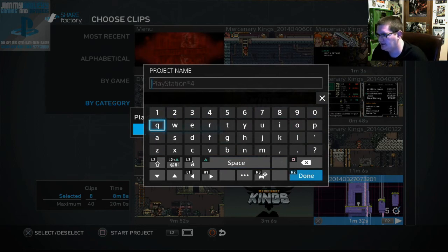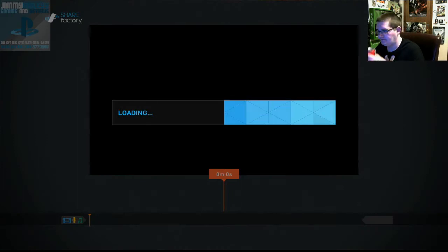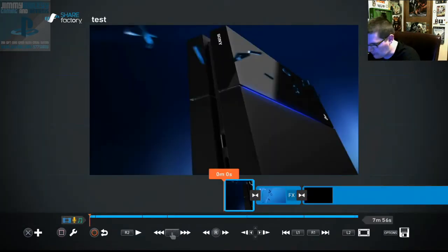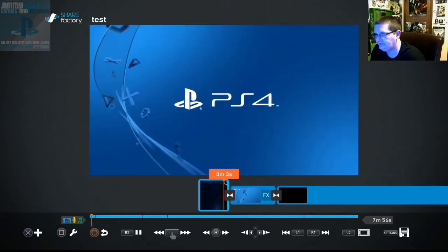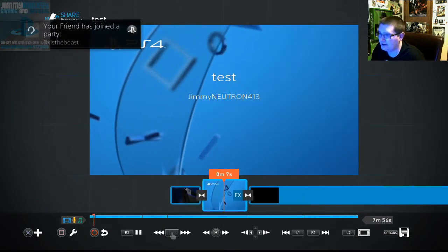We'll just call it 'test' and continue. Here's the editor. So here's the transition and that's the intro — and it's got a title card, which is cool.